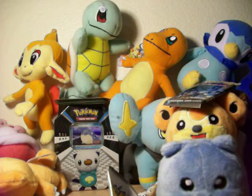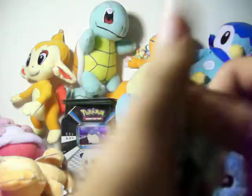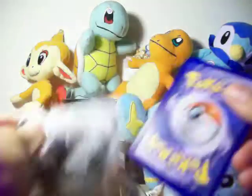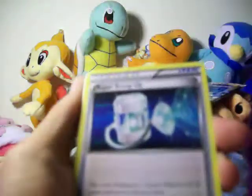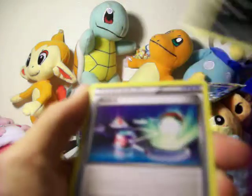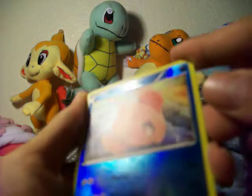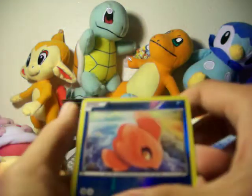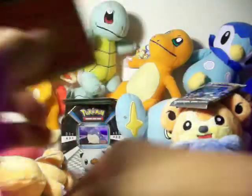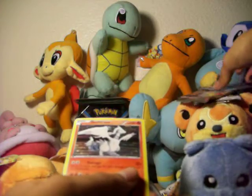Four packs left. This is a Reshiram pack. Cards: Tranquil, Pignite, Panpour, Snivy, Blitzle, Tepig, Leaf Energy. Swoobat is my Reverse and my Rare is a Reshiram! Put that next to the Zekrom pack — I'm going to save those. So I got both Legends! In the corresponding packs, I guess? Cool. What's Reshiram — is it fire? Yeah, I think Zekrom is just electricity.